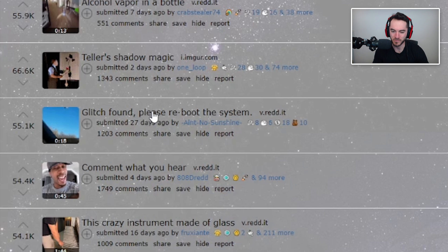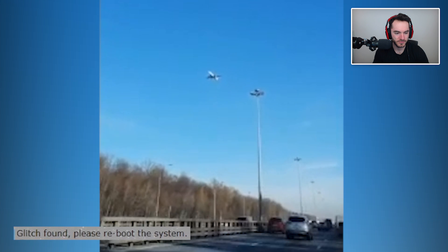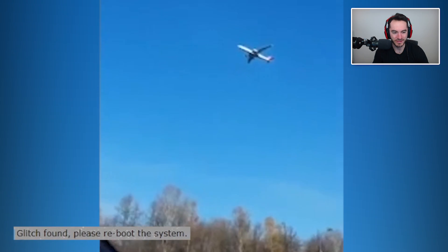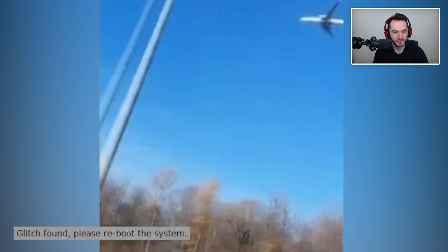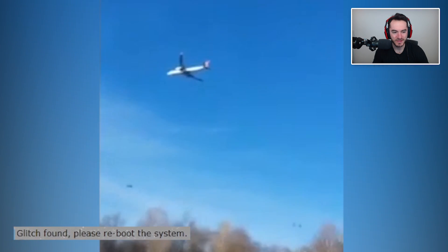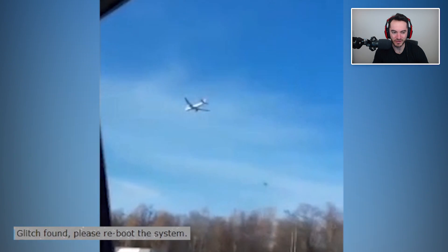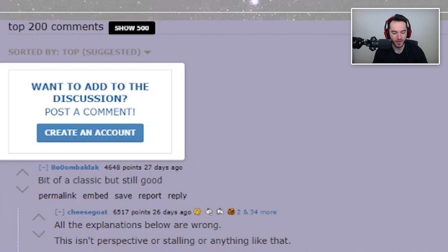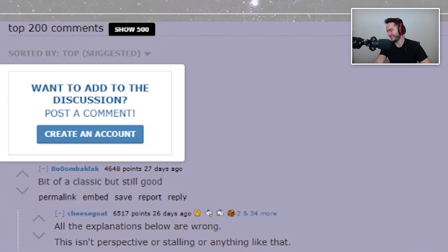Glitch found. Please reboot the system. Is it so windy that the plane is not actually moving at all? Is it actually that windy, or is it just an optical illusion and it's far enough away that it looks stationary? It's definitely moving forward, even within the frame. All the explanations below are wrong — this isn't perspective or stalling or anything like that. This is indeed near an airport. It's an installation designed to scare off wild aircraft... dang it, you had me going there for a second.